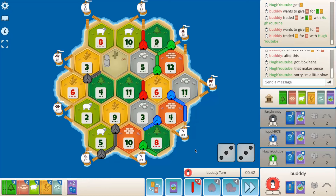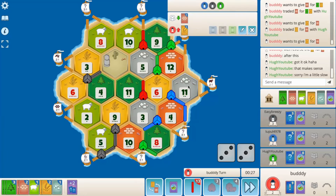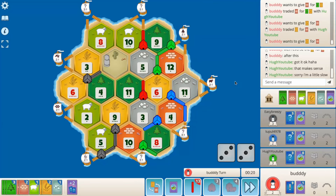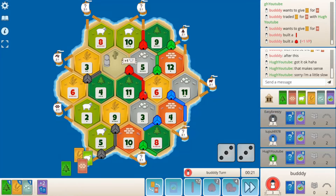So where do we settle here? Or should we try a wheat for a brick and go all the way to the 4-9-11? I feel like it just pads our hand with too much. I think we settle the 5-11 or the sheep port. Let's go for the 5-11 and then we can city up the 6-wheat.